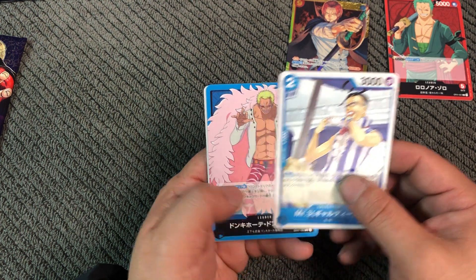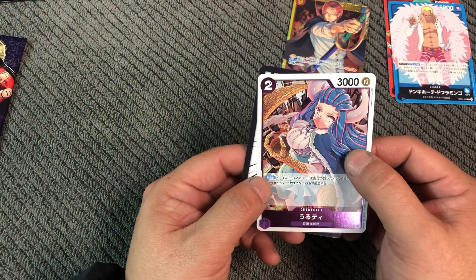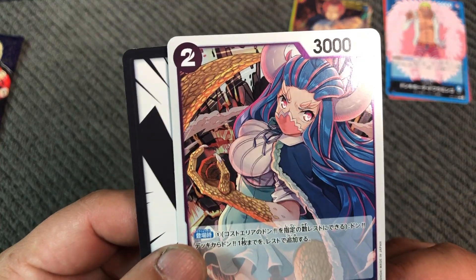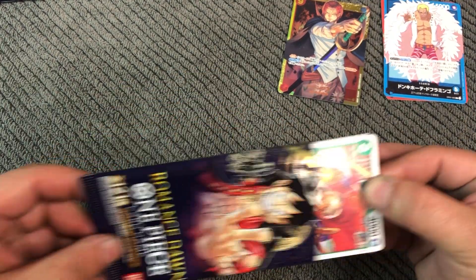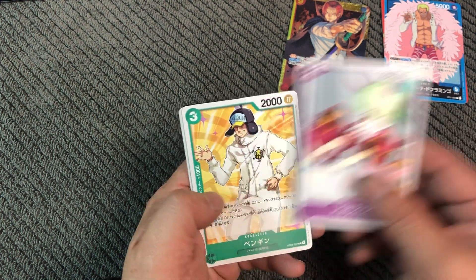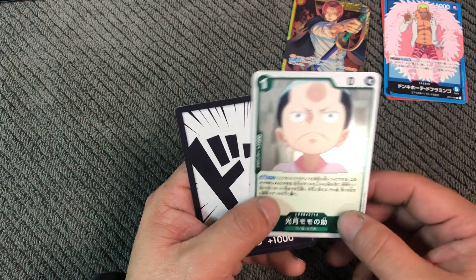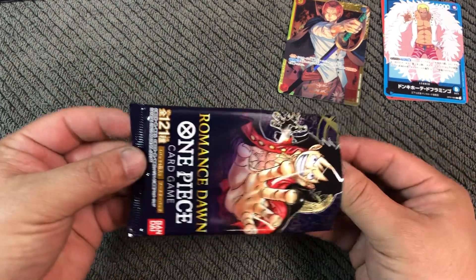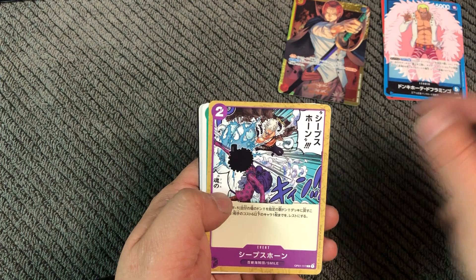Mr. Three and Doflamingo... leader card there and Uluti — artwork just for the cards I believe. Inu-Arashi, Carrot... Baofan, Penguin... and scary guy... and Momonosuke... Don. Koma-Chiyo, Smiley.